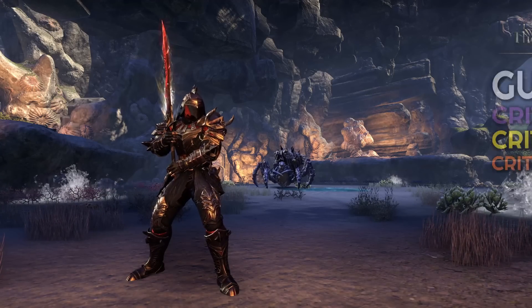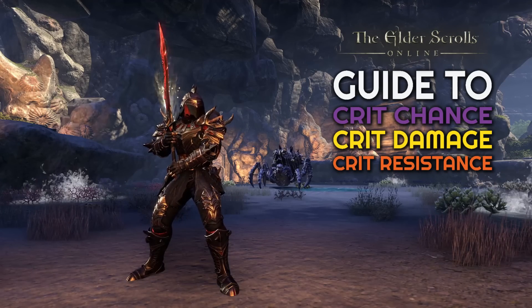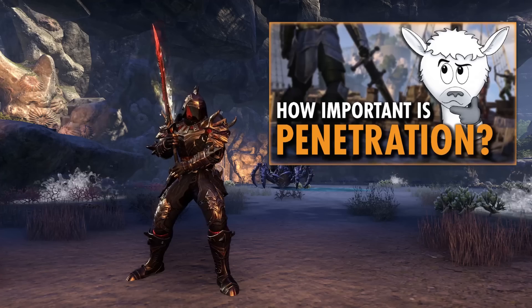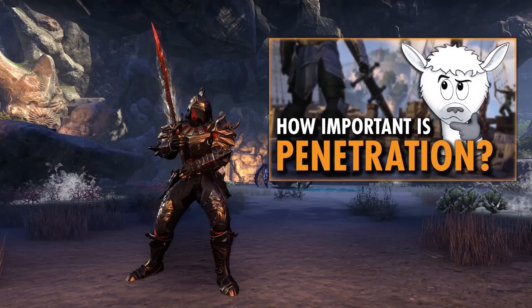Hi, I'm Skinny Cheeks, back with another Elder Scrolls Online guide. This one will be covering the critical hit systems: crit chance, crit damage, and crit resistance. I also did a video covering armor and penetration, so make sure to check that one out as well if you haven't already. This one will be set up in a pretty similar format.